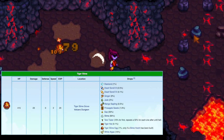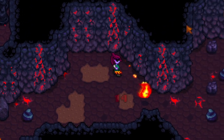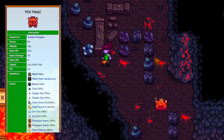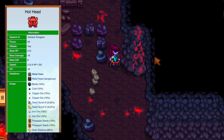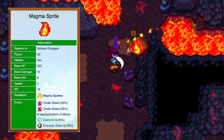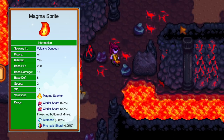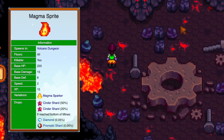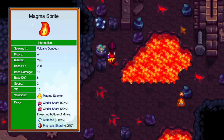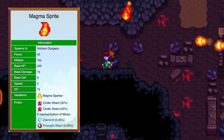Tiger slimes are like other slimes but stronger, and can drop a cool hat. Hot heads are like metal heads, but when you kill them they turn into a bomb and destroy nearby rocks — their explosion also damages you, so run away then come back to collect your loot. Magma sprites fly at you quickly and can surround you — deal with them like serpents and iridium bats: focus on killing one at a time.